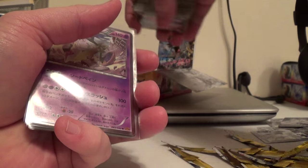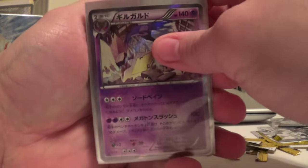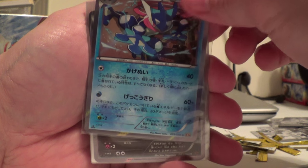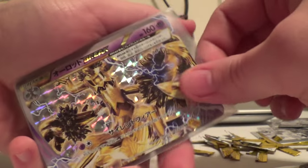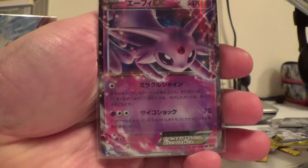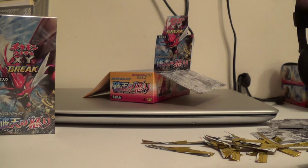Alright, so we got Edge Slash, Sweetscent, Greninja, Dragalge, Slowking, Garchomp, Trevenant BREAK, Raticate BREAK, Manaphy, and Espeon. Thank you very much for watching — stay tuned for box 2.